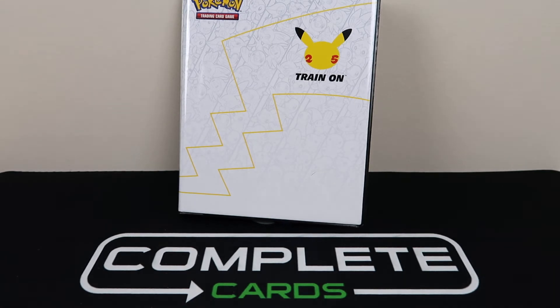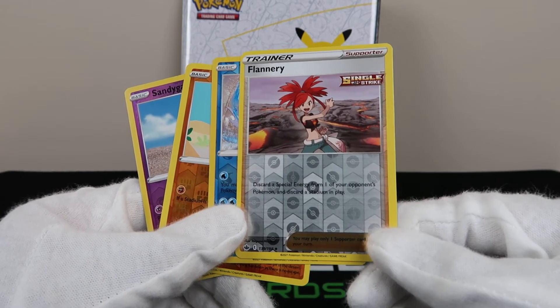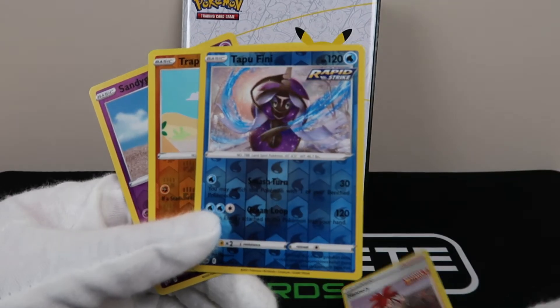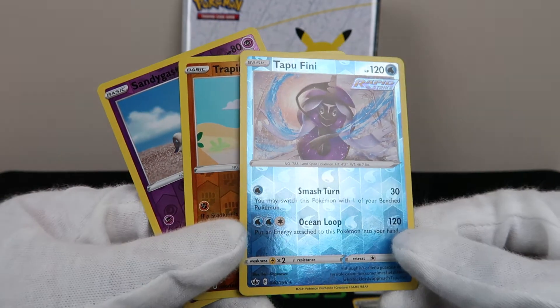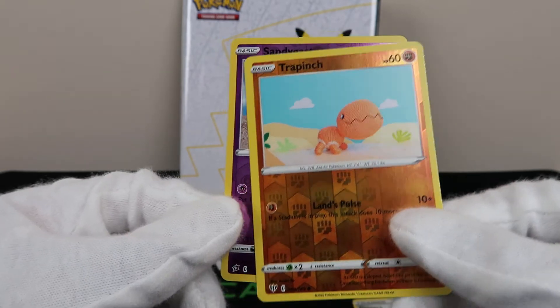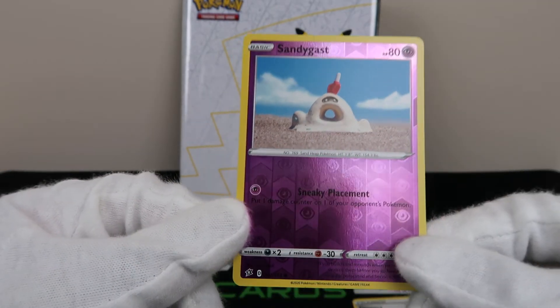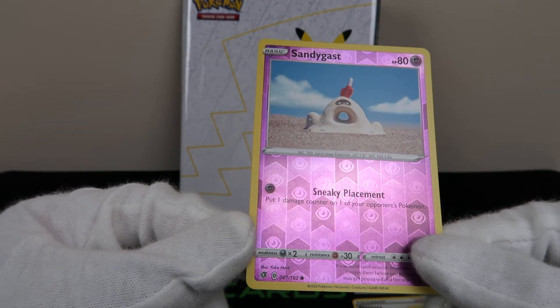That's just disrespectful. So amazingly, these are our cards today — a Reverse Uncommon Flannery, Reverse Rare Tapu Fini, a Reverse Common Crawdaunt, Sandygast, and Rebel Clash.